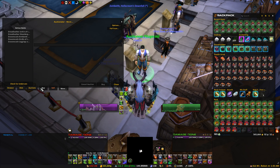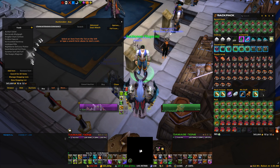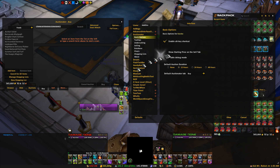The first thing I'm going to go through is the options — how I set up the options and how I utilize them. In order to get into the options, the super easy way is just go to the Auction House, open it up. At the top right, there will be an Option button, and this will automatically pull up your options for Auctionator.